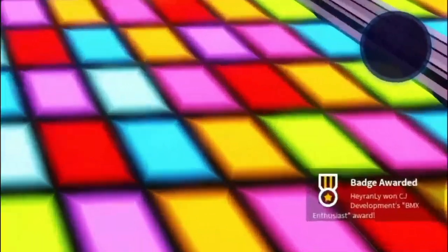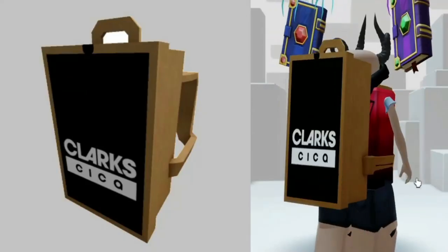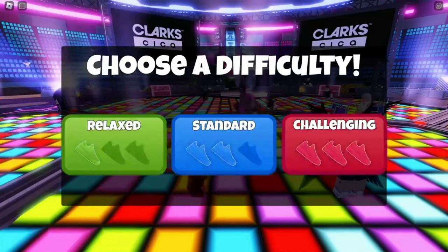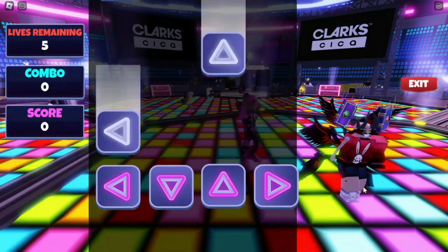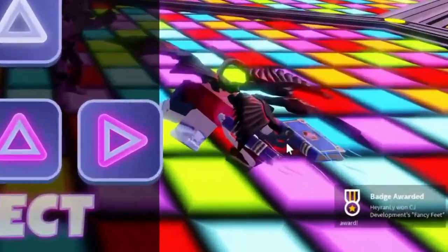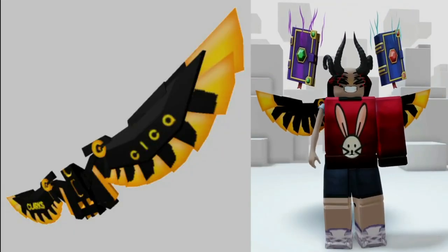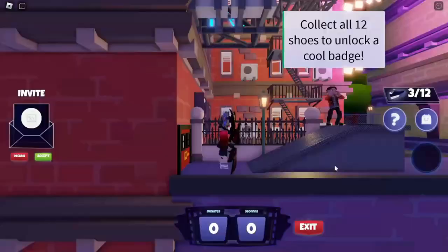This badge means free item — wooden but elegant. Add 20 perfects in the Brick and Sing minigame — this badge means free item. The colors are cool. Complete the parkour minigame in 90 seconds or under — this badge means free item.